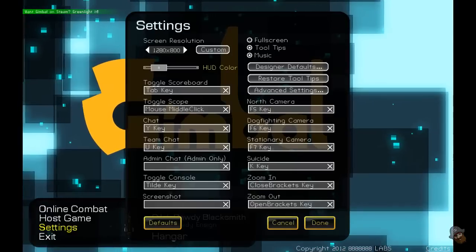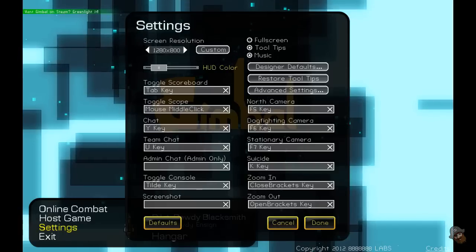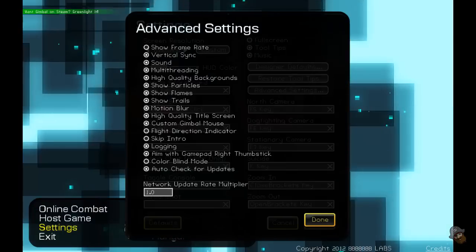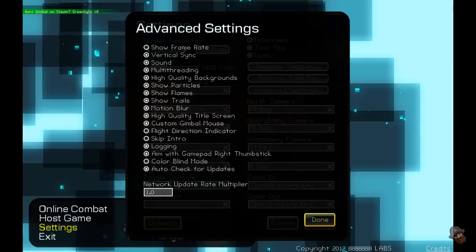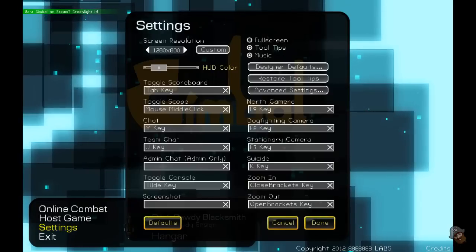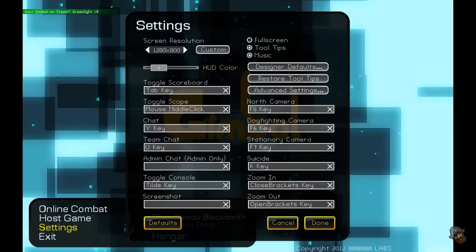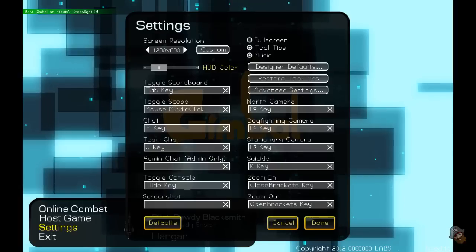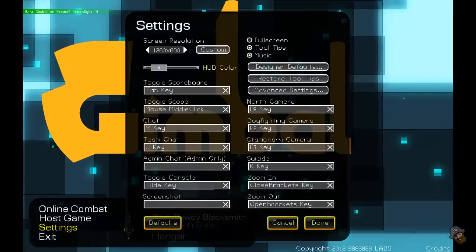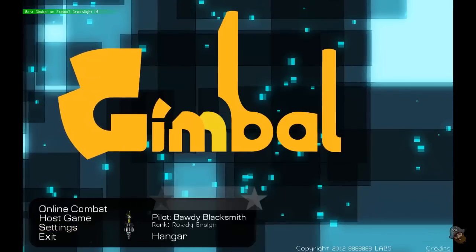So let's have a look at the settings. You've got your resolution and other stuff, and you can change full screen as well. Then you've got advanced settings — your vertical sync and some other graphical stuff you can turn on or off like motion blur. Then there are basically all your keys listed. It doesn't look like you can actually change your movement keys or your shooting keys, which is a bit strange.